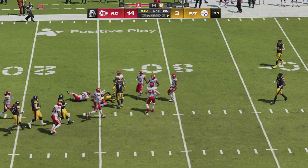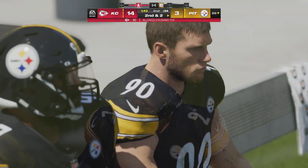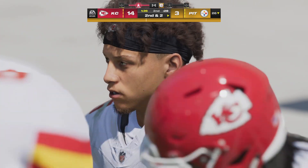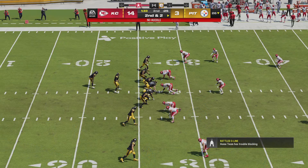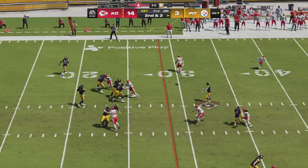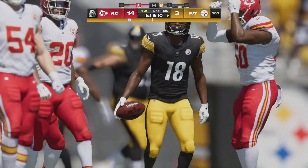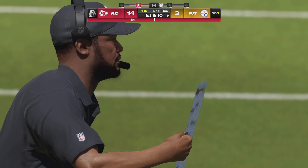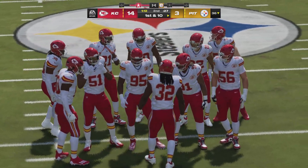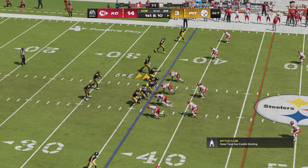Rudolph finds Johnson — complete — a pickup of eight, leaving them second and two. The Steelers hustle to the line of scrimmage. Rudolph again — it's Johnson — and they're able to get this one across the 35, a gain of ten, good for a Steelers first down. You're always worried about those smaller receivers running through the middle of the field, but he did a really nice job holding on to the football and protecting himself while completing the play.